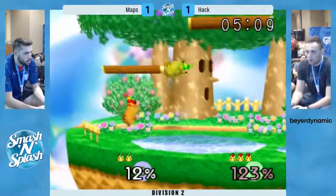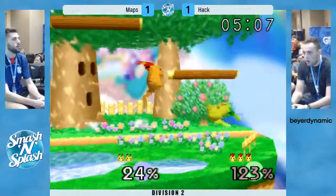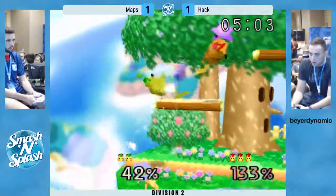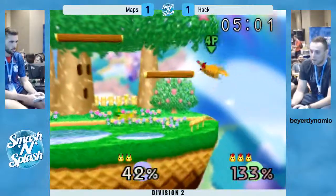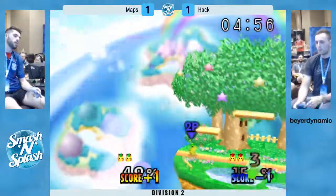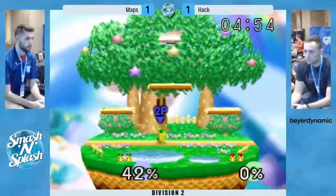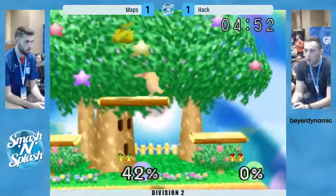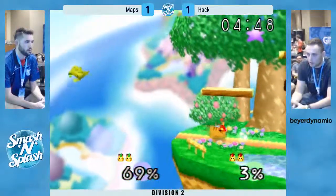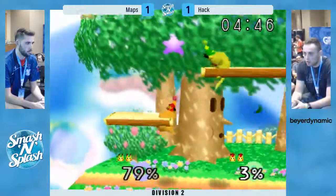Hack decided, 'All right, I'm gonna go exactly where you want me to go now.' He's going to tech on side flat. Up air is not going to connect — hits shield. Up air once again, not going to kill. But that down air will definitely do it. Hack definitely with some extra credit here. Trade — bad trade for Maps there.